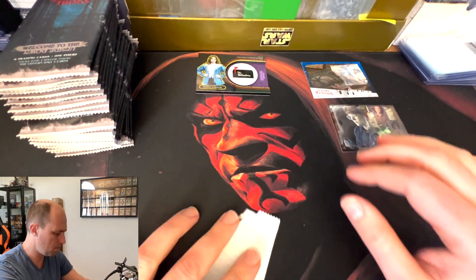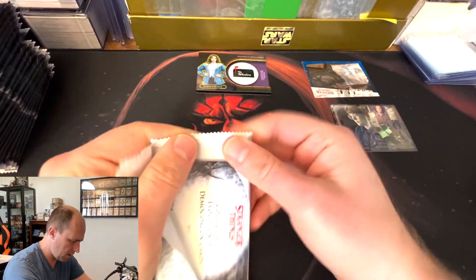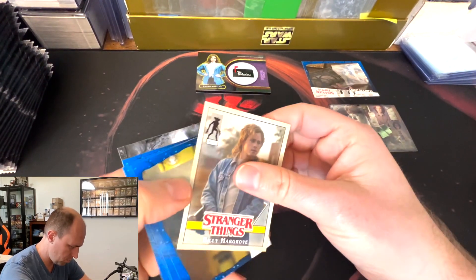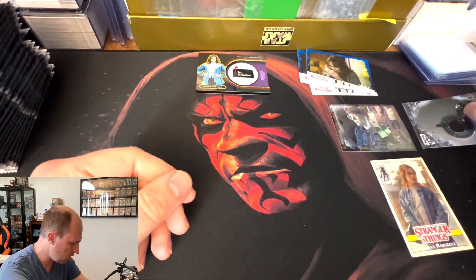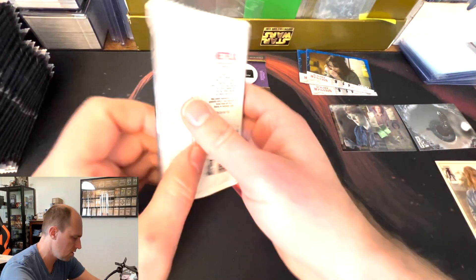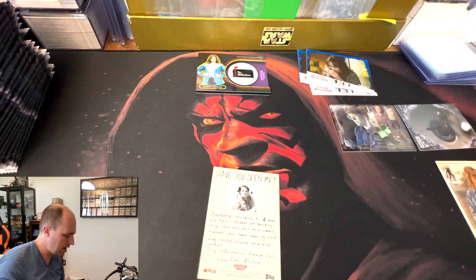These are our base cards — we're going to get lots of those. Our first insert with Barb, so we'll see lots of those too. And here's a character card — base, base, base, base. And this is our evolution card, so we'll put that aside. The last ones will be our Welcome to Hawkins inserts. We already have all those for base 99 and 50.